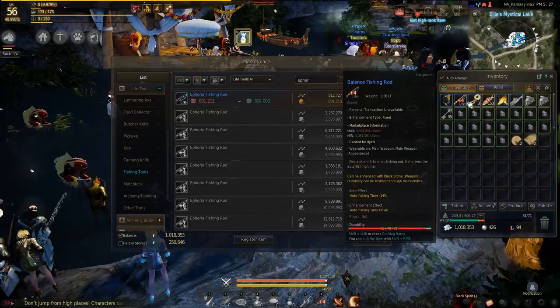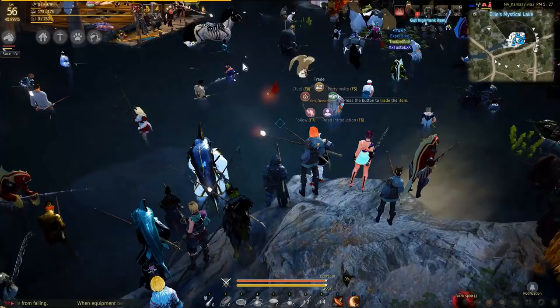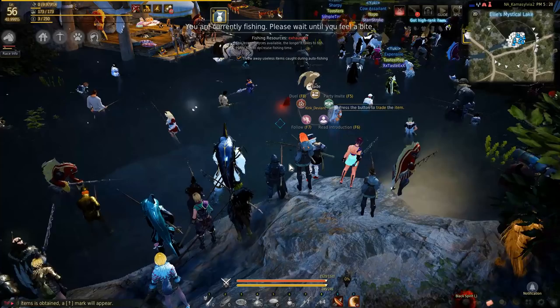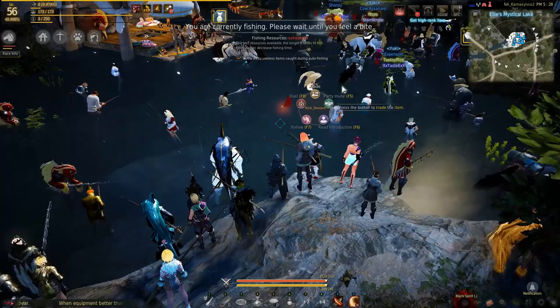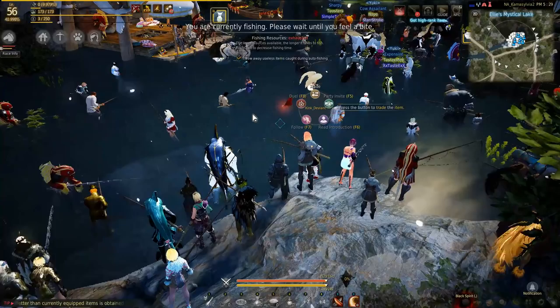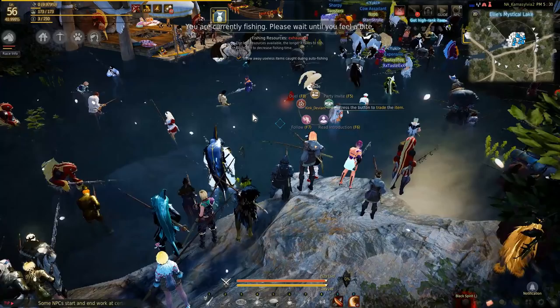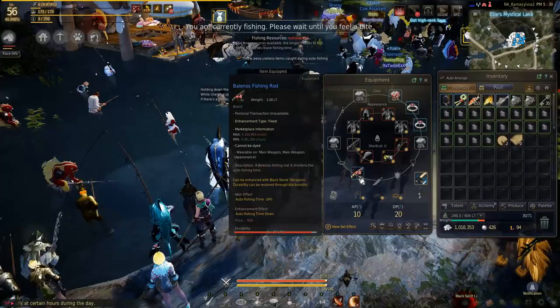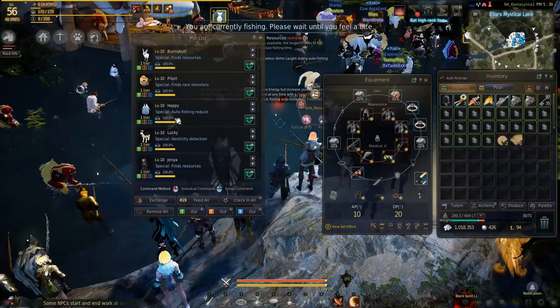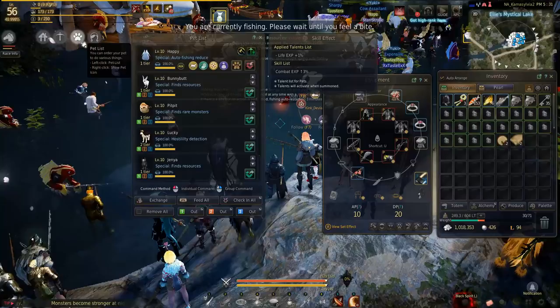AFK fishing is an incredibly simple activity. You equip your rod, you find a body of water, and you press space. You also tick 'throw away useless items caught during auto fishing.' If you were regular fishing, once your character feels a bite you would press space and play a minigame to fish up a fish. When AFK fishing though, once you get a bite you wait 3 minutes. At the end of the 3-minute wait time, your character will automatically reel in the fish with no minigame needed, then automatically cast out the rod again. Every reduction for AFK fishing time you can get is appreciated. Having a penguin out — it has a special auto fishing reduce — is also a good idea if you have one.